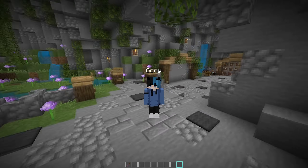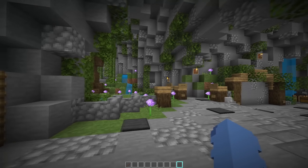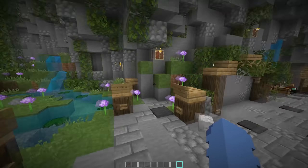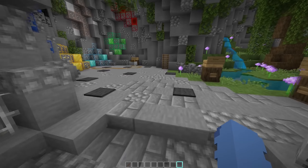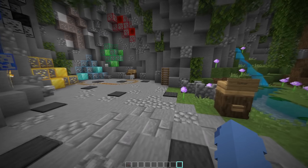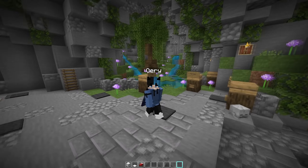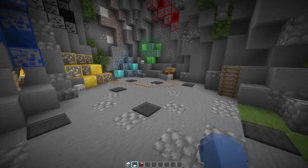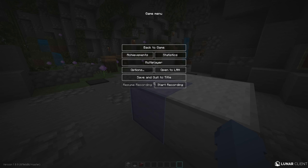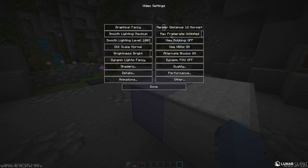That's it for the pack presentation — the download links will be in the description. Now I'll show you how to activate the different OptiFine features, because I get a lot of questions like 'my sky is cut off' or 'I have issues with this or that feature.' The first feature is connected textures — this one isn't too complicated.